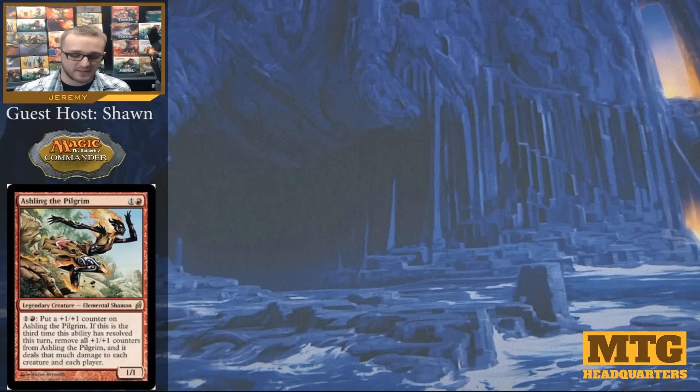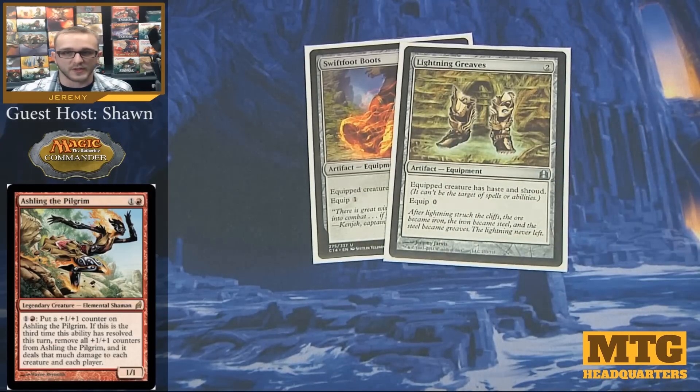Now onto the equipment — there's quite a few of them. We're going to start with the pair of Swiftfoot Boots and Lightning Greaves. Swiftfoot Boots gives Hexproof, Lightning Greaves gives Shroud — meaning nobody can target the equipped creature. Lightning Greaves is a little better in my opinion with the equip cost of zero. However, Swiftfoot Boots makes it so you can keep equipping other things to a creature equipped with Swiftfoot Boots.